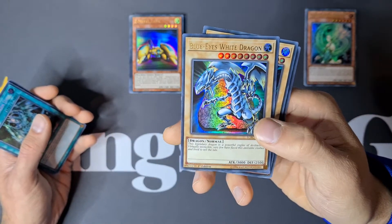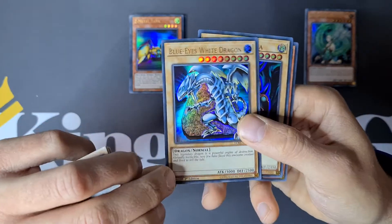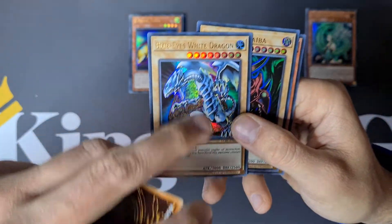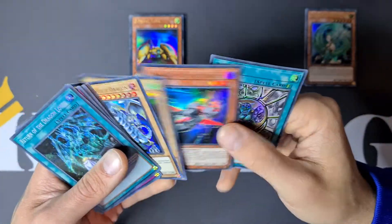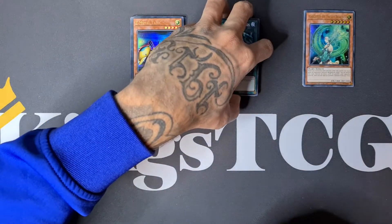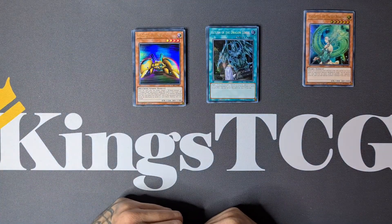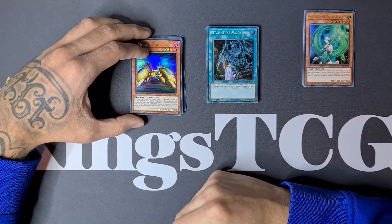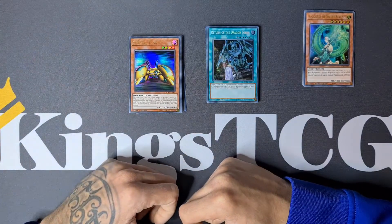There's the one before the ancient tablet artwork, there's the ancient stone tablet behind the Blue-Eyes, there's one with the earth behind the Blue-Eyes, and of course the LOB version — the original LOB artwork. Really cool opening with really great pulls! Thank you all for watching, don't forget to like, comment, subscribe, and hit that notification button. Join the gang — I will see you all in the next video!